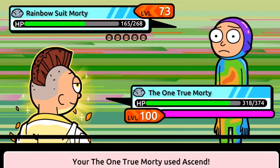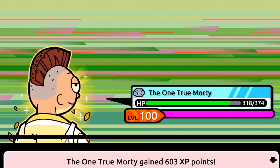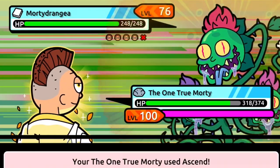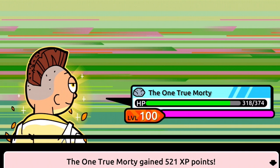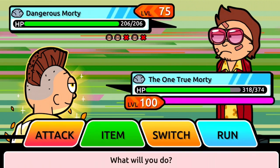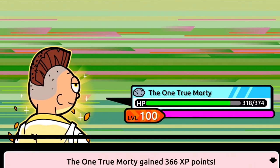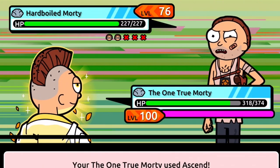I'm trying to get a Morty to 10,000 attack, speed, and defense — I think we'd be able to do that one day. It would take a very long time and a lot of grinding, but I'm willing to do it. It's gonna be the One True Morty or the regular Morty — tell me which one you'd like to see. I love using the One True Morty; the regular Morty kind of gets boring even though he'll have more attacks. The One True Morty only has two attacks. But for this episode we're only getting him up to 1000 attack — not increasing his defense or speed — so we'll save that for another episode.